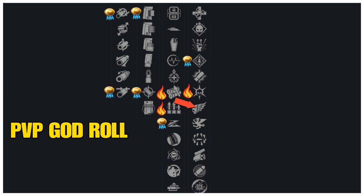For your PvP god roll, in column one it's a tie between Rifle Barrel, which adds plus 10 to range and minus 15 to handling, and Full Choke, which tightens the barrel and reduces projectile spread when aiming down sights at the cost of precision damage. In column two, it's a toss-up between Assault Mag, which adds plus 15 to stability and increases rate of fire by plus 10 RPM, and Accurized Rounds, which adds plus 10 to range.